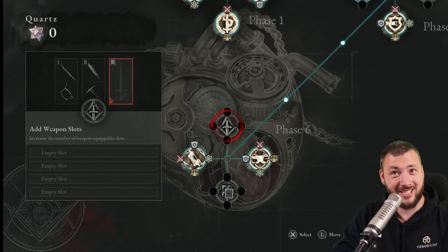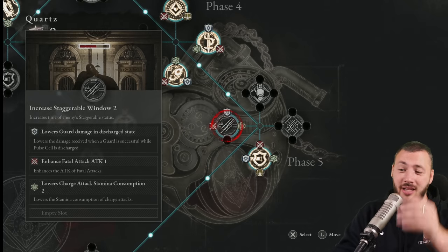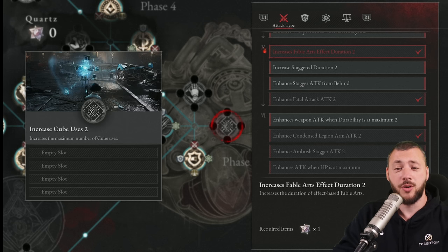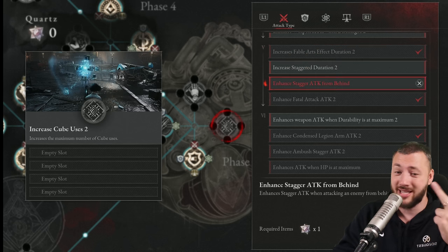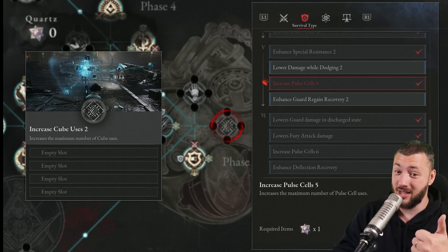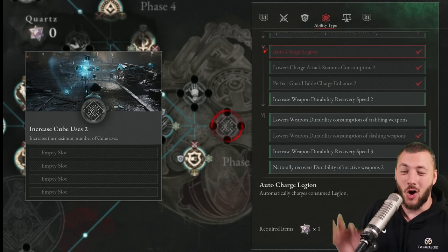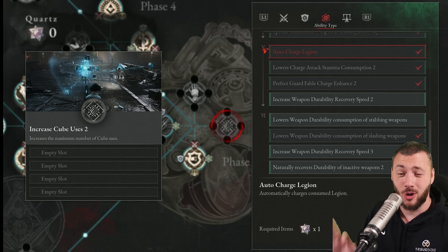For phase five, we get another save. There's also phase six for NG pluses. If you make it to phase five, there is a stackable window increase and also retain guard regain. Most important, you can increase fable artifact duration again, stagger duration, stagger attack from behind, and enhance fable attack. Get another pulse cell bonus straight away. But also the coolest one in existence — auto charge legion — your legion gets charged all the way over and over again.